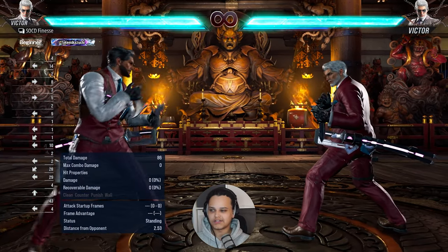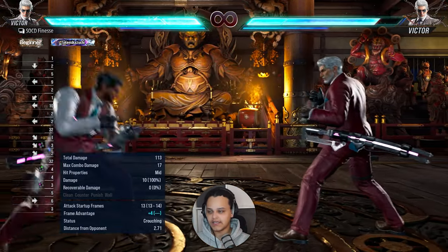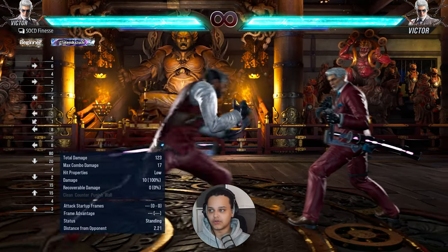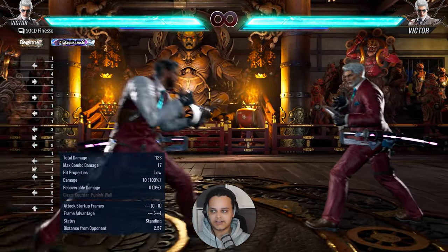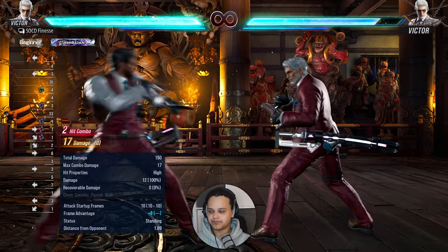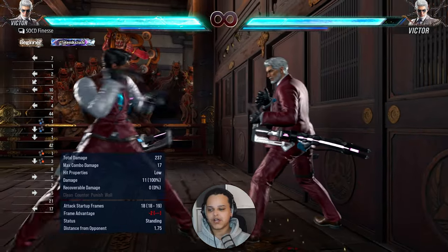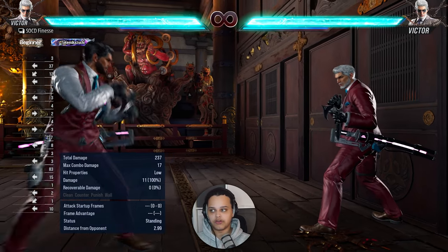Let's start by describing what sort of character Victor is. Victor is actually very versatile. He has good generic tools — good jabs, a good down-forward one, decent low pokes, and decent movement. His sidestep is not the best, even though it looks like he's moving really far. He still does get clipped, so that's his hurtbox coming into play. Overall his movement is decent — not the best, not the worst. Every generic tool has some sort of mental stack element to it.